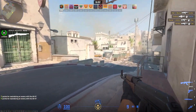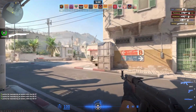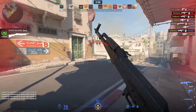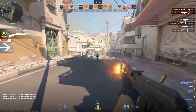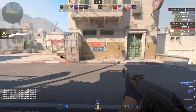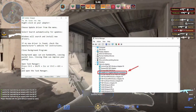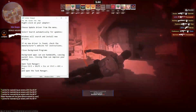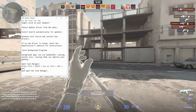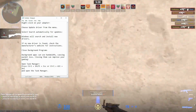First of all, you have to update the network driver. Outdated drivers may cause the packet loss. Update through the device manager for better performance. Open the device manager — click on the start button and search for device manager and select it. Choose the updated driver from your menu. Select search automatically for updates and Windows will search and install the new drivers. If no new driver is found, check the manufacturer's website for instructions.